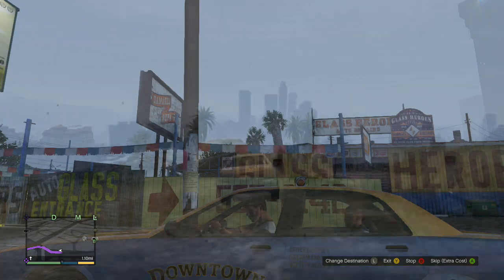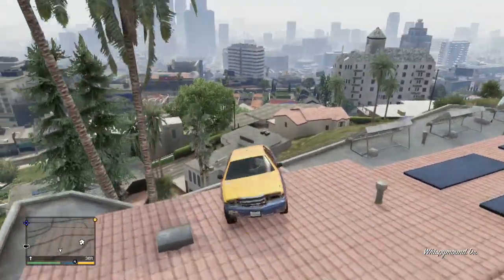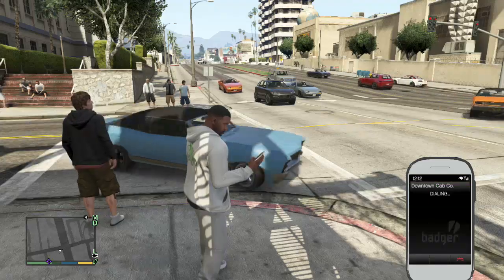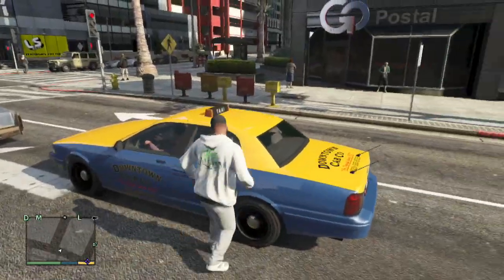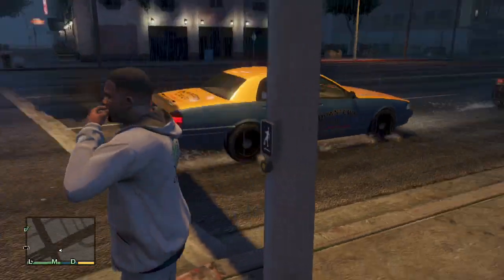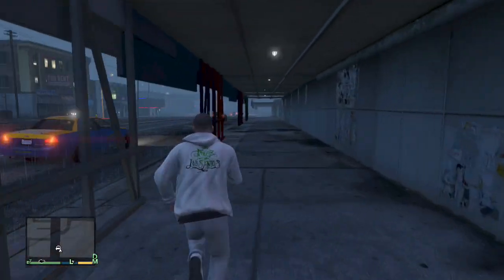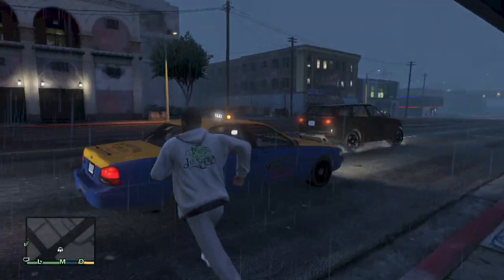You can either ride as a passenger or hijack the cab. To ride as a passenger in a taxi, you can do three things: you can call them from your cell phone, you can simply tap Y or triangle when standing next to the cab, or you can hail a moving cab by pressing right on the directional pad. If you are being chased by the police, you will hijack the cab instead of entering as a passenger.